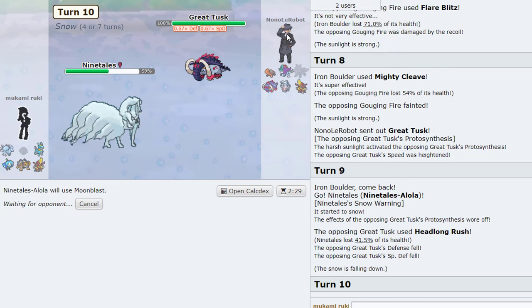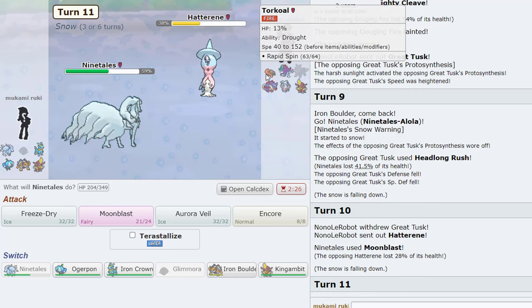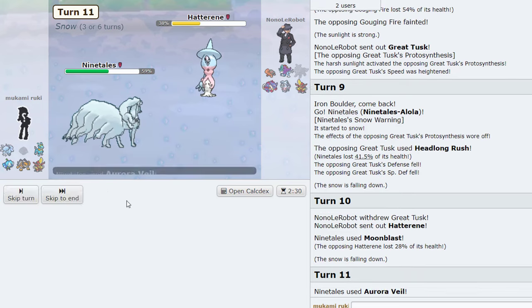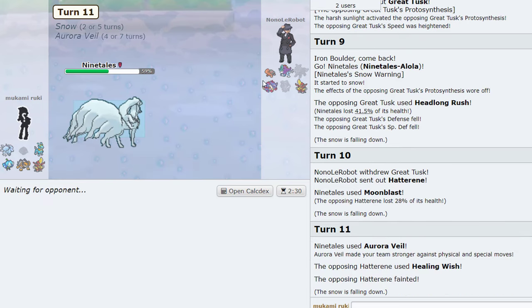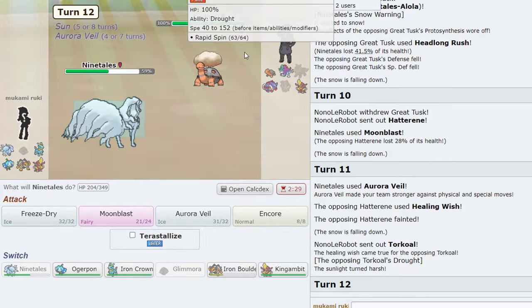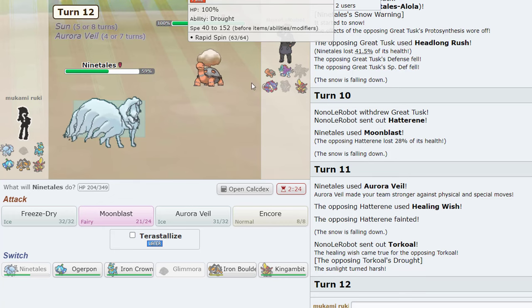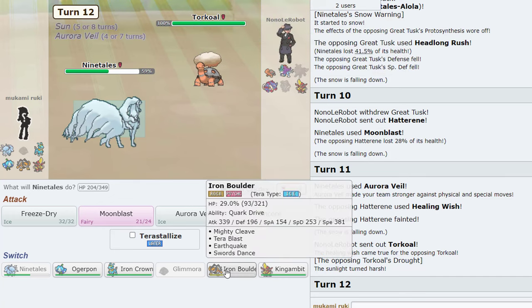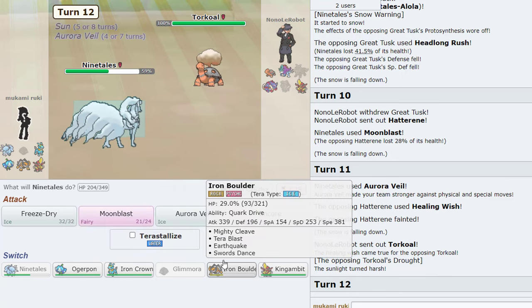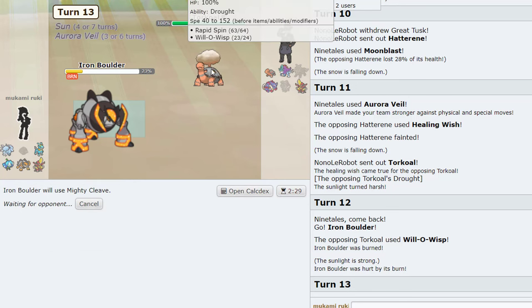Now this comes in. I think we always go Ninetales and always Moonblast something. Torkoal is pretty much going to die. Skyla gets so weakened. We could try Aurora Veil. He wants his Torkoal really healthy, but we still have the Veil. Do we go Iron Boulder now and sack it? Oh, that's unfortunate.